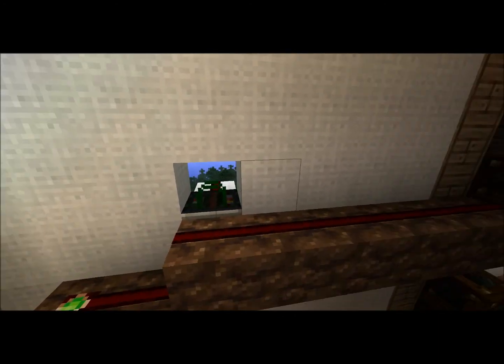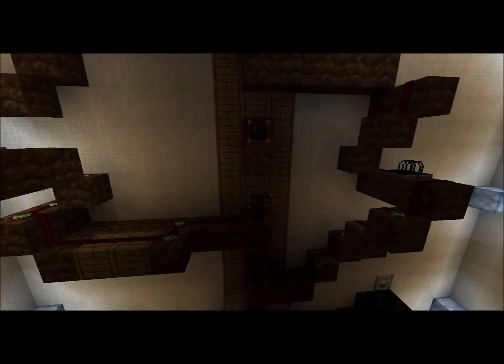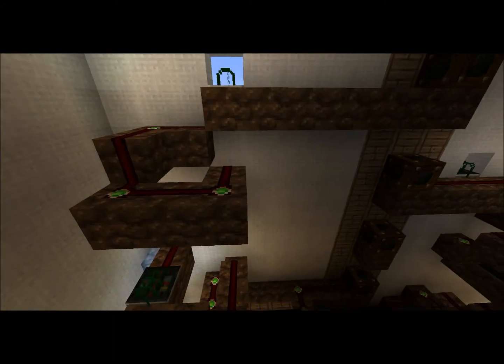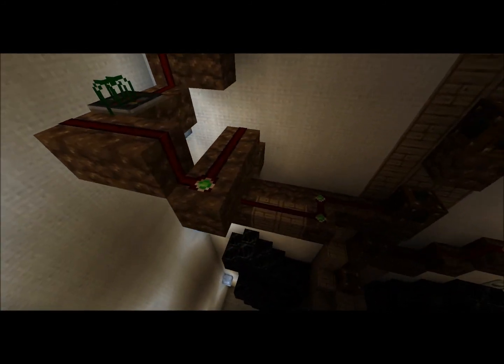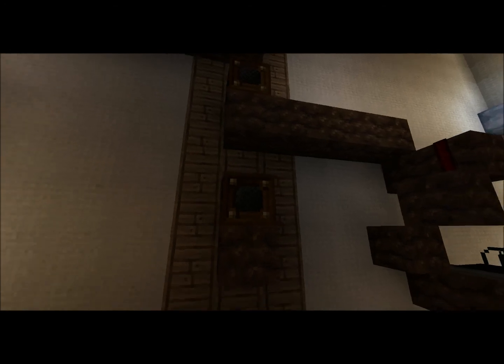This one here connects with the 1 and 4 blocks — block one and block four right there. What it does is it basically sends a signal through this repeater here from the button, and it sends it over to there. It comes down the spiral, hits another repeater to extend the signal, goes down and hits this block as well, so both those blocks play at the same time.